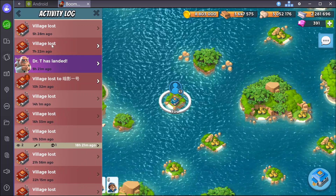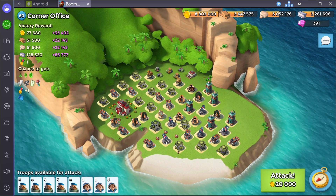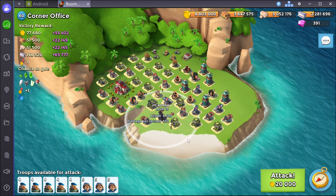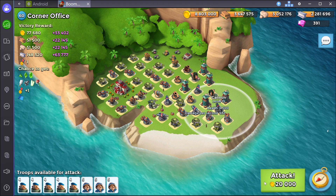For today's video I'm gonna attack one of my NPC bases — it's Corner Office. The first thing you're gonna look for when landing grenadiers is a safe spot to land. Right here this cannon is covering up to here, this cannon's covering up to here, so we have a safe spot right here in the lower right corner of the base.